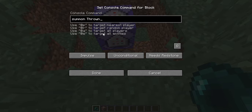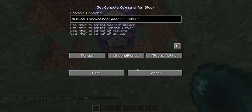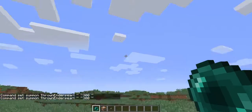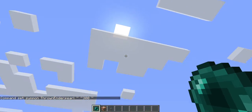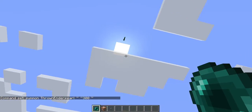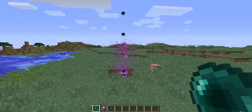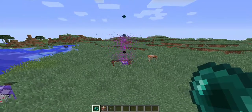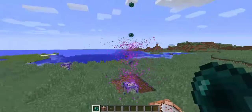Mixed with ender pearls. Throw the ender pearl — there we go. We throw it and if you watched the last video you probably know what's going to happen. It works totally the same as the eggs, but I think it's pretty cool.